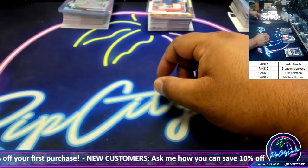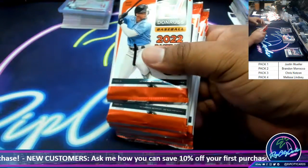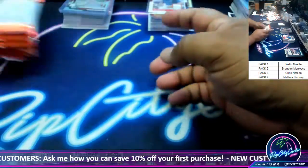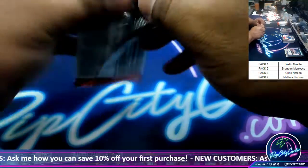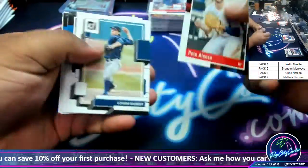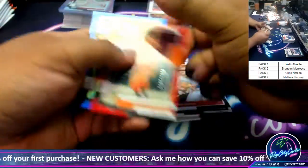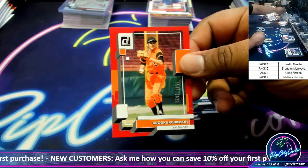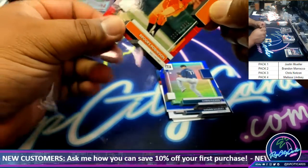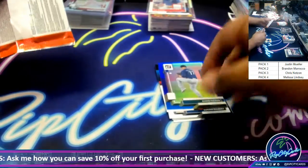Okay, all right, now last but not least — Justin, I forget about you man, good luck. Big hit, baby, big hit. Uncle Jesse needs Wawa money. Brooks Robinson to 2022.